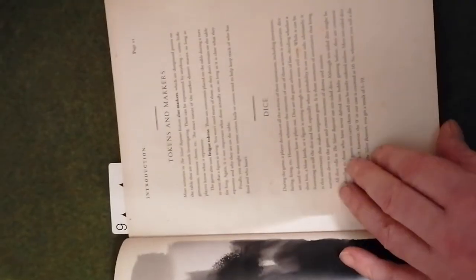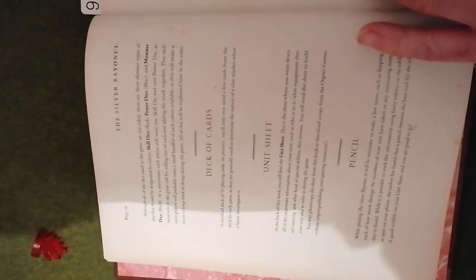Then we have some background information which is quite useful about everything that's needed to play the game. There's what you need to play: table and terrain, tokens and markers, dice, and there is a deck of cards — all the things you need to play, which will become clear when you get the rules itself.